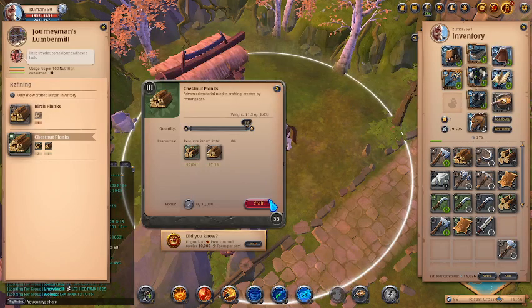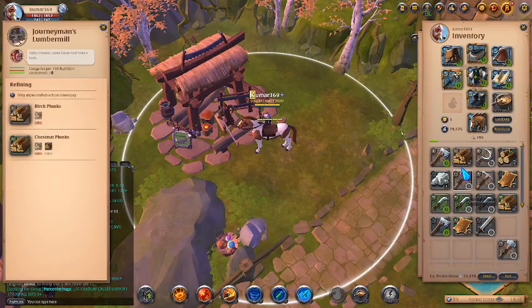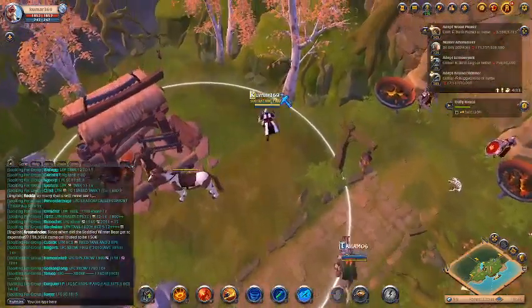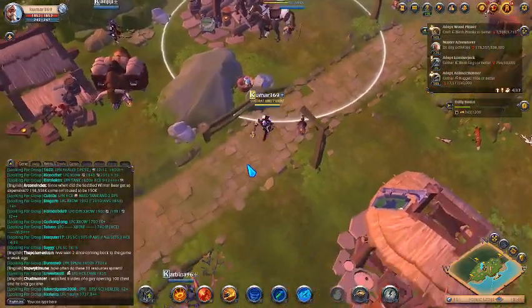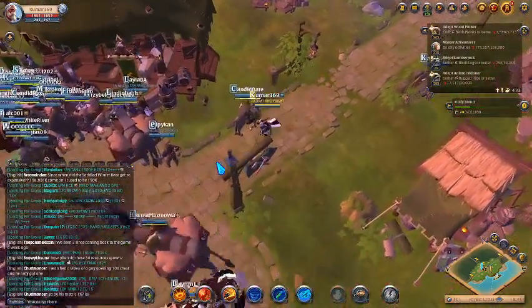Now we have chestnut planks and some bridge planks left over. We only need the chestnut planks right now. You could also find some bridge logs here if you look, but not as many as you find in Stack Burn. We will go back to Journeyman's Mages Tower to see what else we need.